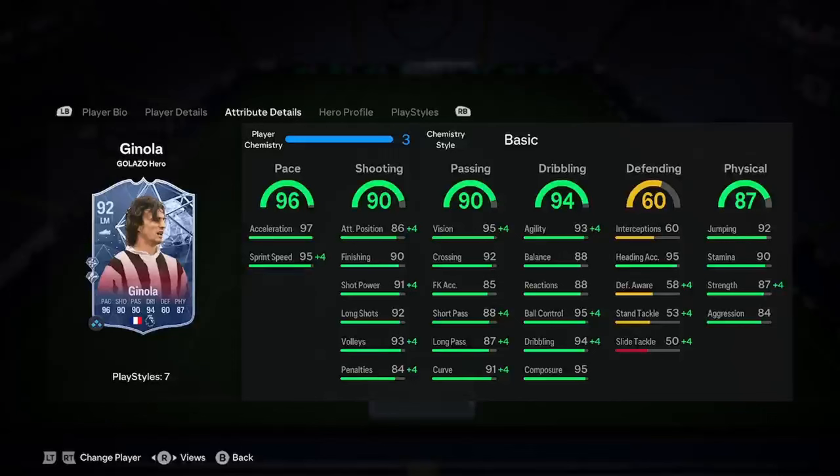Insanely good pace, as you can see — just from free chem he gets max sprint speed, which is crazy. Shooting: decent, nothing special really. If you whack a Hunter or just any shooting chem style, it will make his shooting striker-worthy. Passing: brilliant stuff, I don't mind that. Dribbling: insane. Defending: brilliant. Physicality: brilliant.